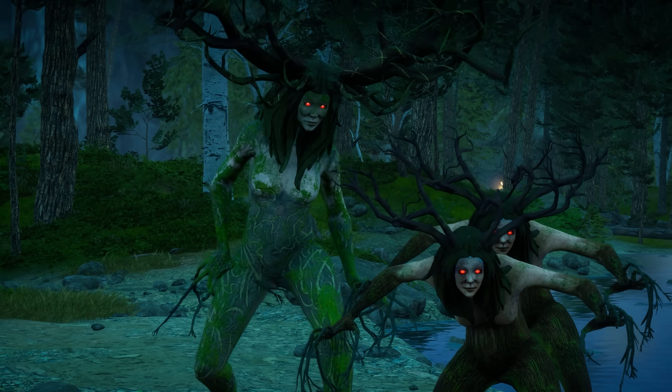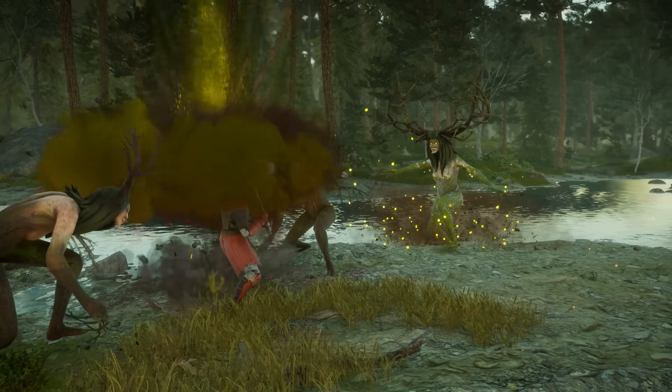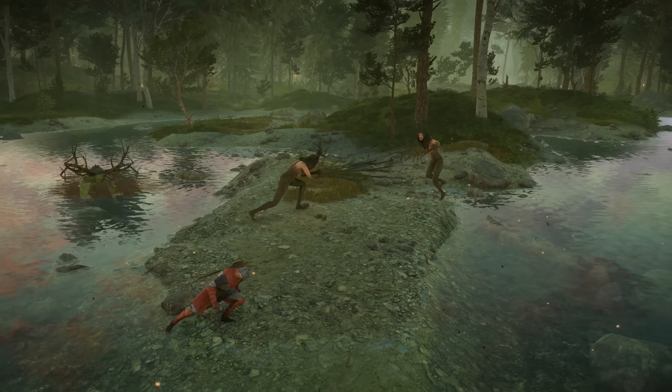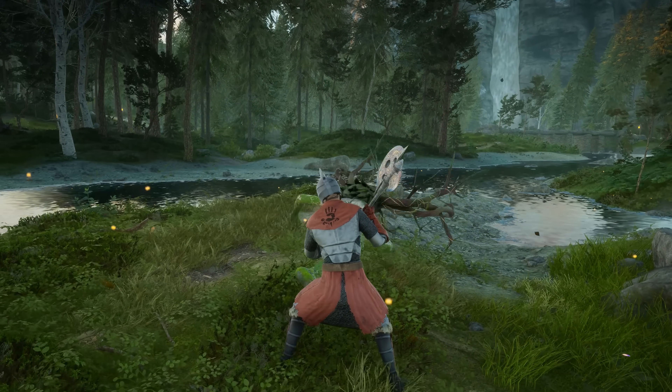The Hulder are deadly creatures of the forest. In battle, the Crownmother will try to trap you with a putrid gas, allowing its minions to freely lash at you with its whip-like fingers. Keep moving while you avoid the Crownmother's attacks and wait for the right moment to strike.